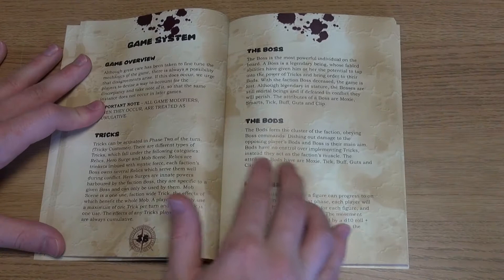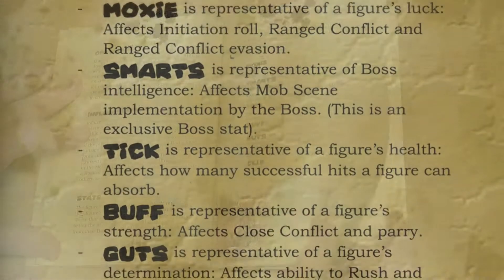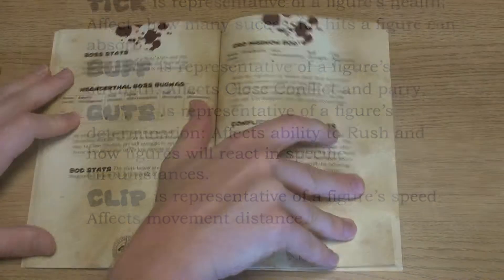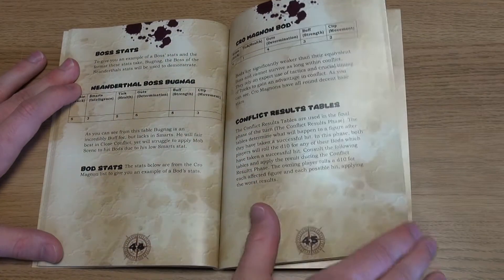Each type of character has a set of stats, with the highest stats being the most useful. Example stats for a boss, leader and bods — the basic warriors — are shown here.